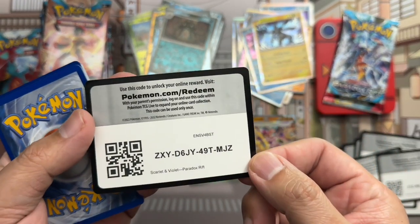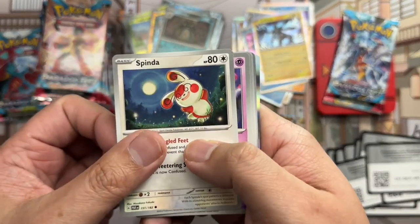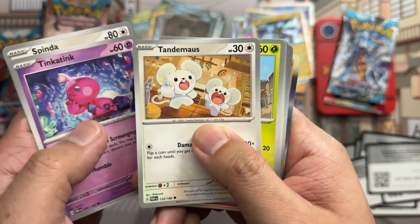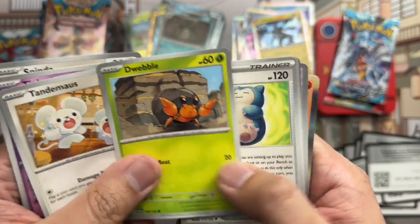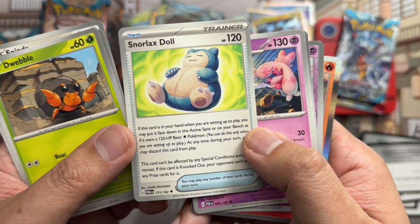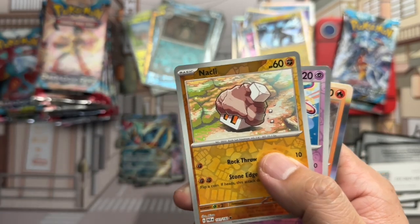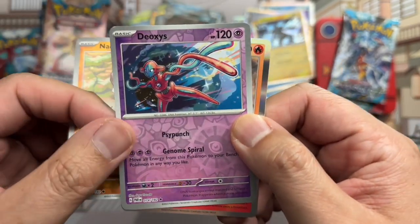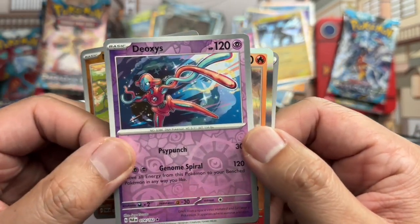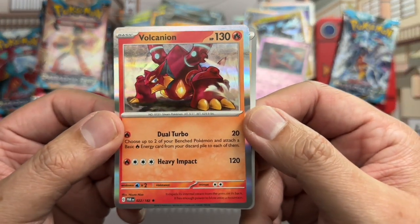Code card. Spinda, Tinkatink, Tandemaus, Dwebble, Snorlax Doll, Tatsugiri — feel like we should own one of those — Knuckle Clops reverse, Deoxys reverse rare, and Volcanion holo rare.